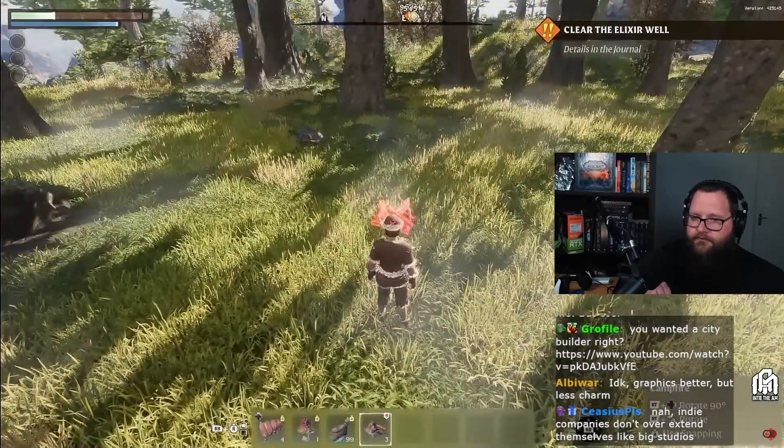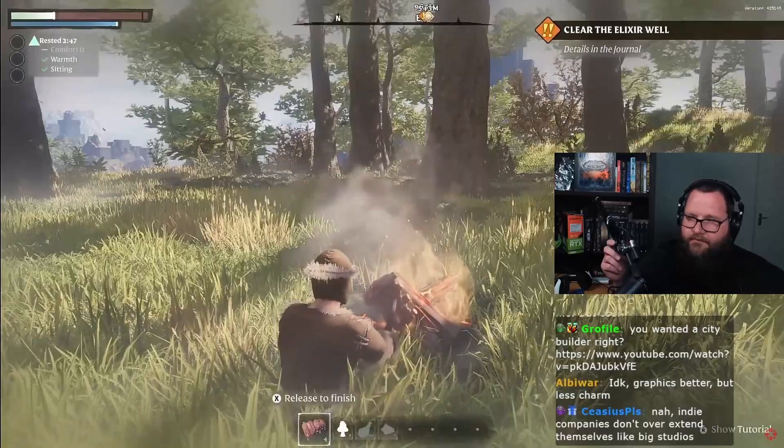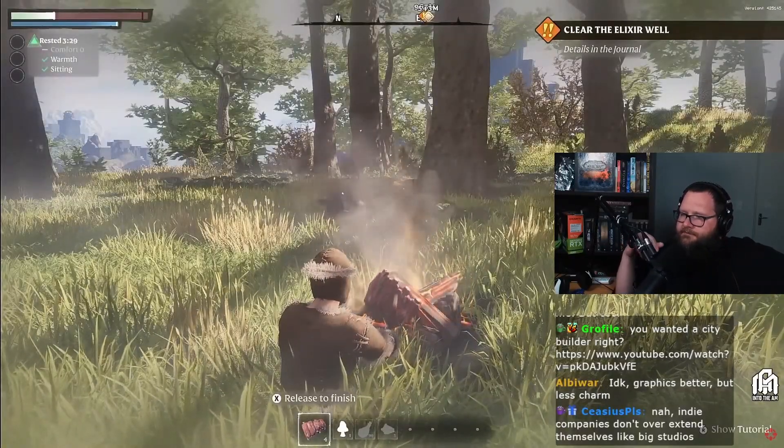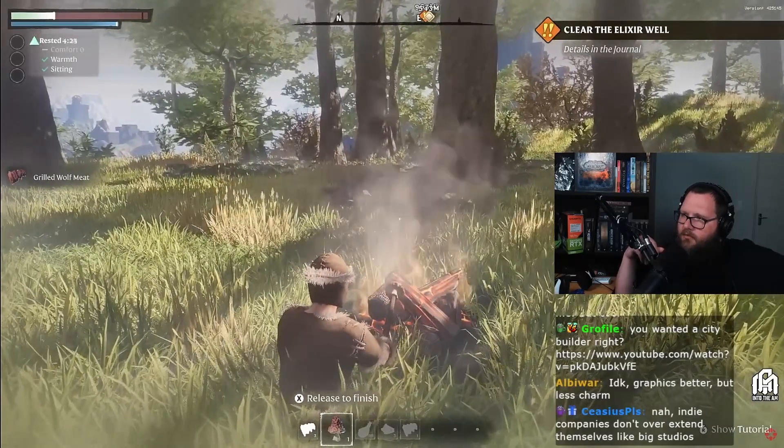Now we need to craft a campfire to unleash our culinary skills and cook up a feast of delicious foods. When you cook food, you have to be careful not to overcook it — otherwise you will be eating charcoal for days, which can't imagine is good for you.